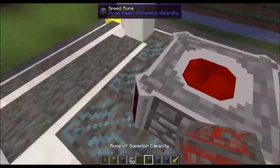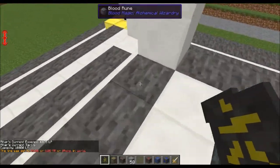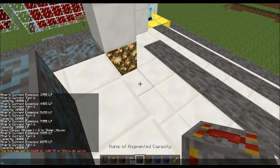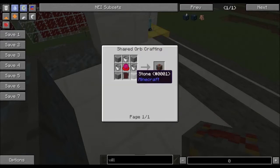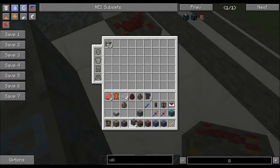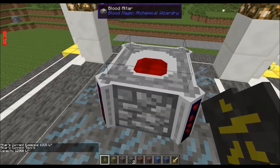Next is superior capacity — but first augmented capacity, since we're limited to 10,000 in our main tank. Augmented capacity runes are pretty easy to make: three empty buckets, a couple of stones, and a tier 3 imbued slate. If I add one augmented capacity rune and click on the altar, my capacity is now 12,000.